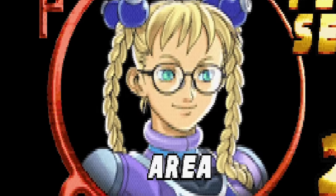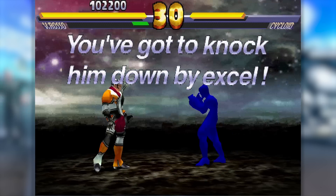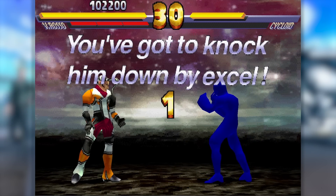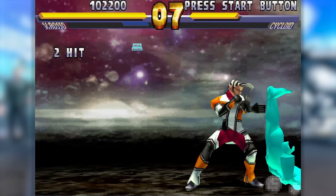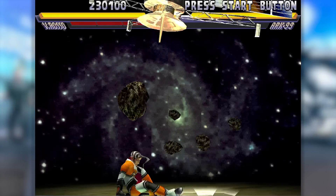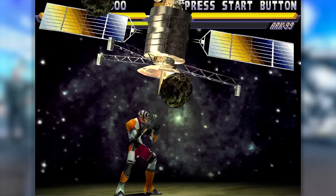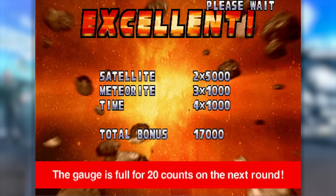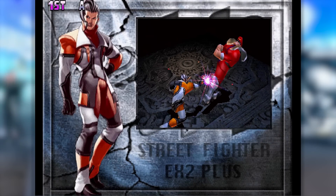The roster has been expanded and now includes a couple of classic characters like Blanka, along with some new original characters with cool names like Shadowgeist, Vulcano Rosso, and Area. Arcade mode works the same way as in the first EX, but with the addition of two bonus stages. In the first, you have to defeat a dummy enemy within the time limit using only XL combo moves. In the second bonus stage, you're trying to break a falling satellite within the time limit while trying to either destroy or avoid meteors hurling down. Unfortunately, the cool pre-rendered endings are not here in this game — you just get a freeze-frame replay and some text.